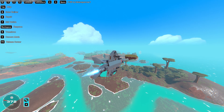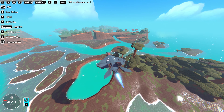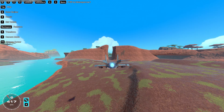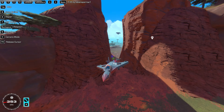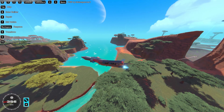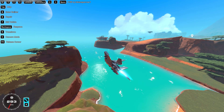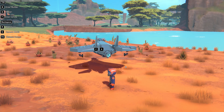It flies really straight — holy smokes, this thing flies really good! I'm not sure which map this is but it looks so cool. We have two challenges: go under that underpass, and then under this bridge. There we go, beautiful! Let's try that again.